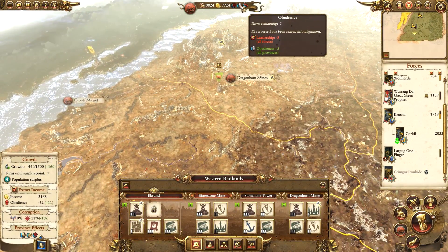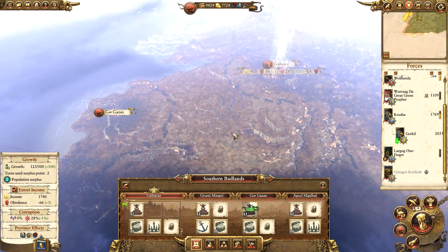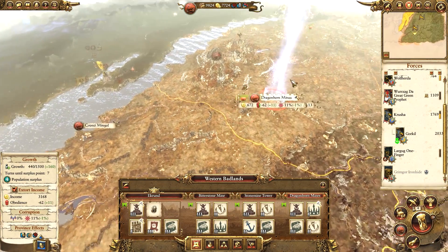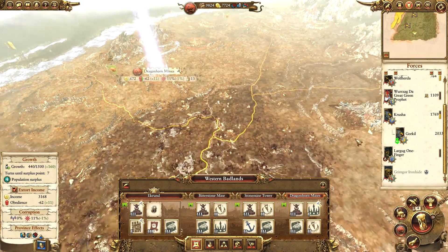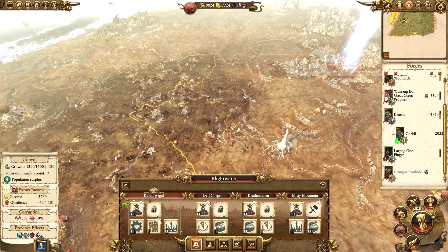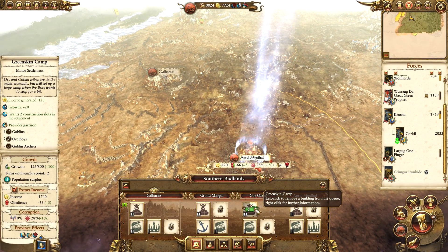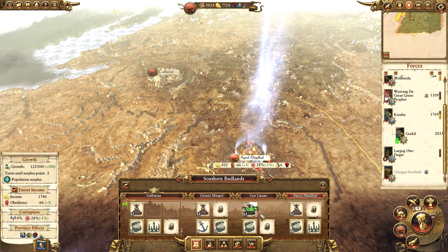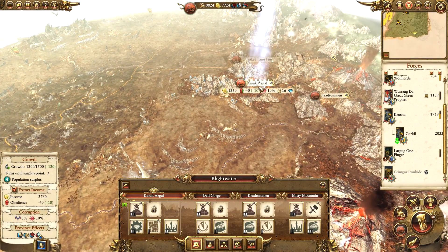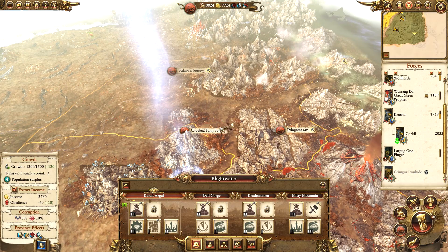The Southern Badlands may suffer from some minus obedience for a while, but we should be able to sort it out once we have the growth there. Once Gore Gazan levels up the settlement we should be able to build another Boss's Tent there and forget completely about the Badlands.